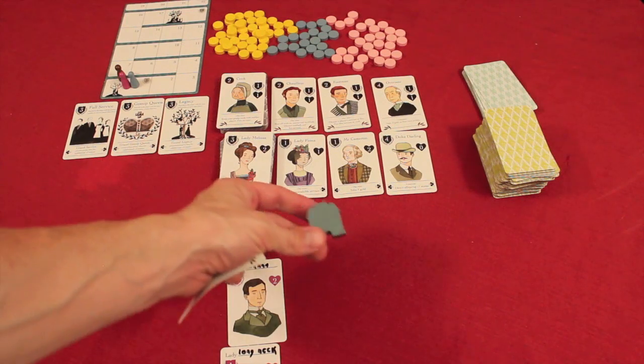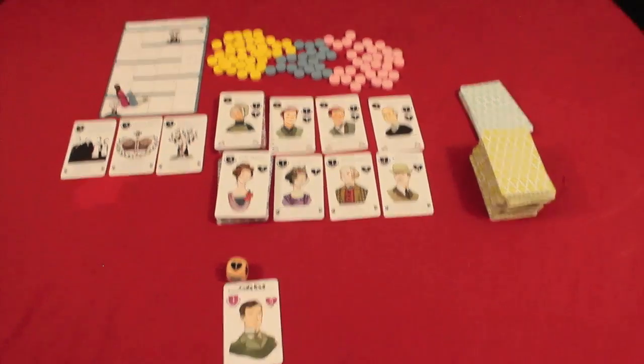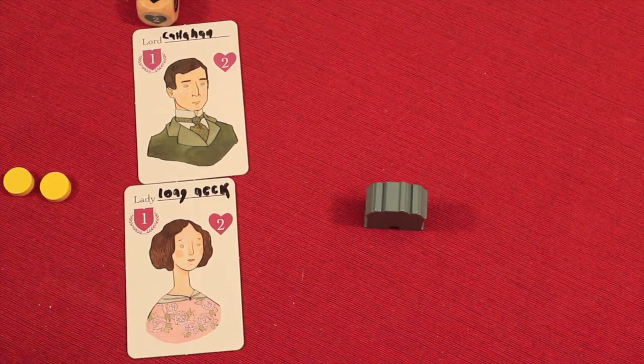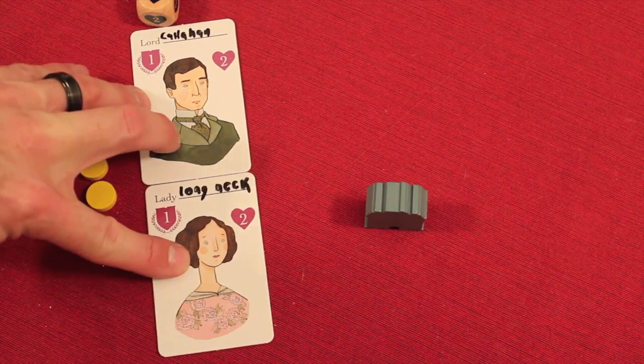How a round works is somebody is the start player and they will go first. The first thing they can do on their action is one of two things: they can take either two gold, or they can take a gossip card. I've decided to take two gold. This is my first lord and lady, and they're married here.